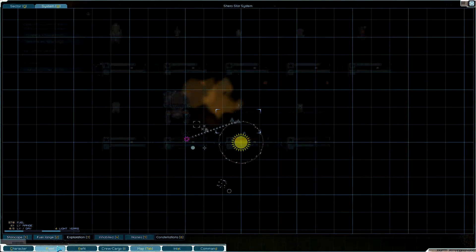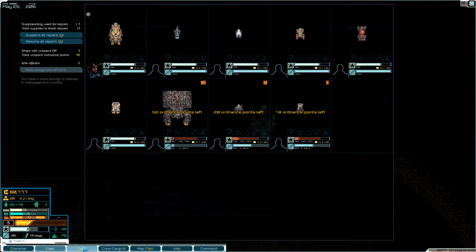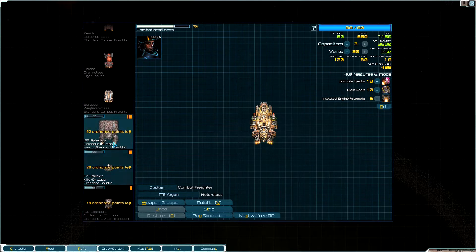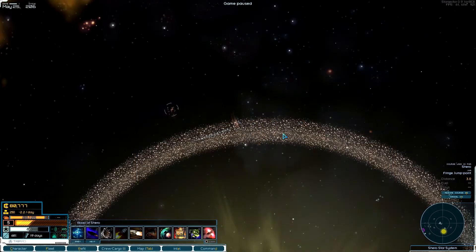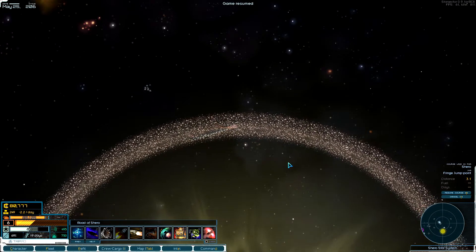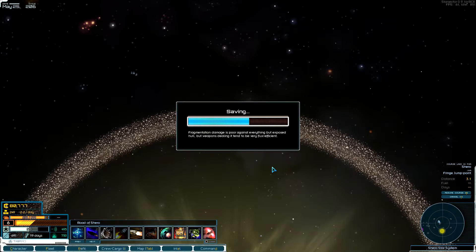Should I go ahead and un-mothball this ship? I think I should, and then let's refit these things. It'll lose combat readiness in space so I'd better not refit it just yet. Quick save after that haul — man, that was great!